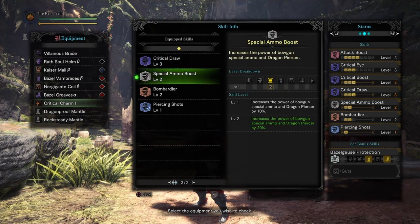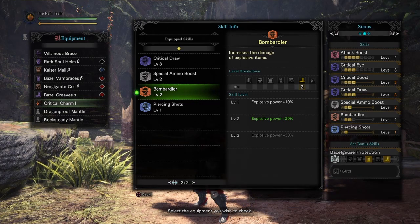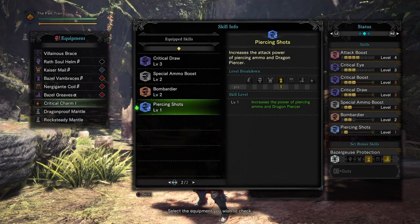We have Special Ammo Boost Level 2 that increases the power of the Dragon Piercer by 20%. We have Bombardier Level 2 that increases the power of explosive things by 20% — that will not increase the power of the bolt damage, but if you're gonna explode some barrels that's gonna be helpful. And we have Piercing Shot Level 1 that increases the power of the Dragon Piercer by another 10%.